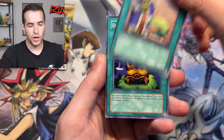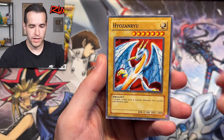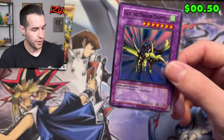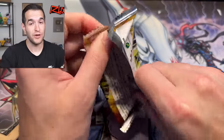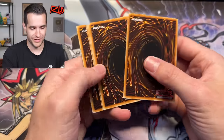Hane Hane, Upstart Goblin, Black Illusion Ritual - looking for Relinquished. Mystic Tomato and Gaia the Dragon Champion. We're three for three - we are cooking right now, three foils in three packs. Legendary Collection is going to need those promos big time. I thought about taking them out, but they won't have a chance if they don't have the promos.